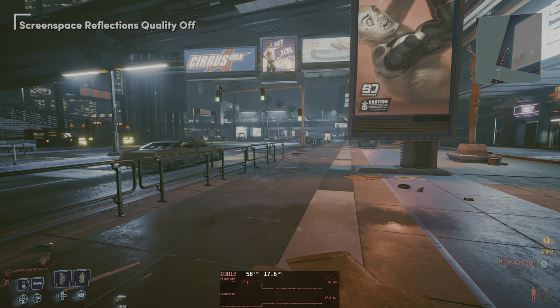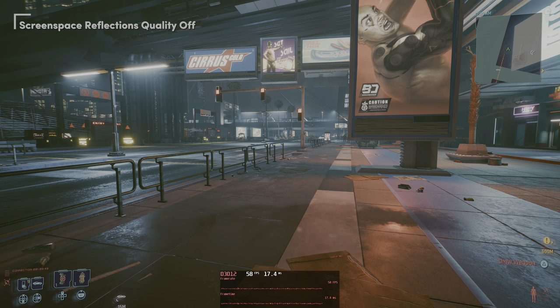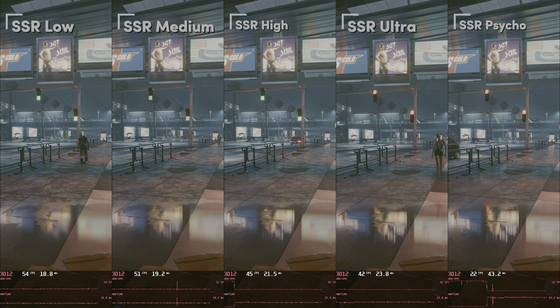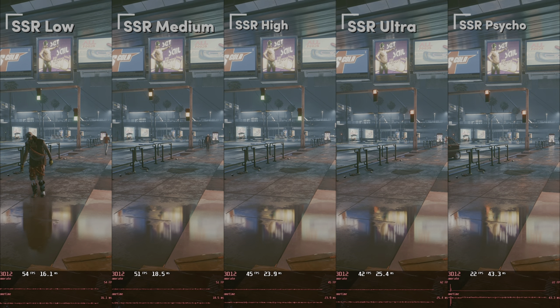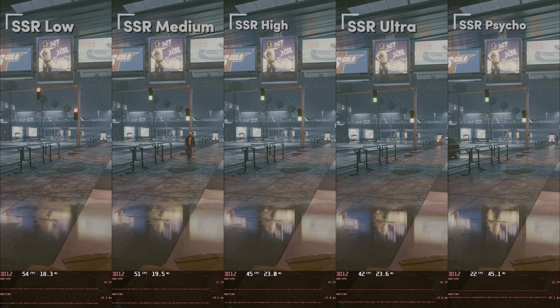Reflections up next — starting by not having them at all. If you dare to play Cyberpunk with screen space reflections and ray traced reflections turned off, I will hunt you down. This game is all about neon lights reflecting in puddles or on soaked streets, and you turn off reflections? Comparing against ultra settings, you do win about 40% in fps, but you don't want to play the game this way. Low actually has quite a frame rate improvement over ultra — 33% — while not even looking that bad. Psycho quality costs a lot: about 48% worse than ultra and it certainly doesn't look 48% better.